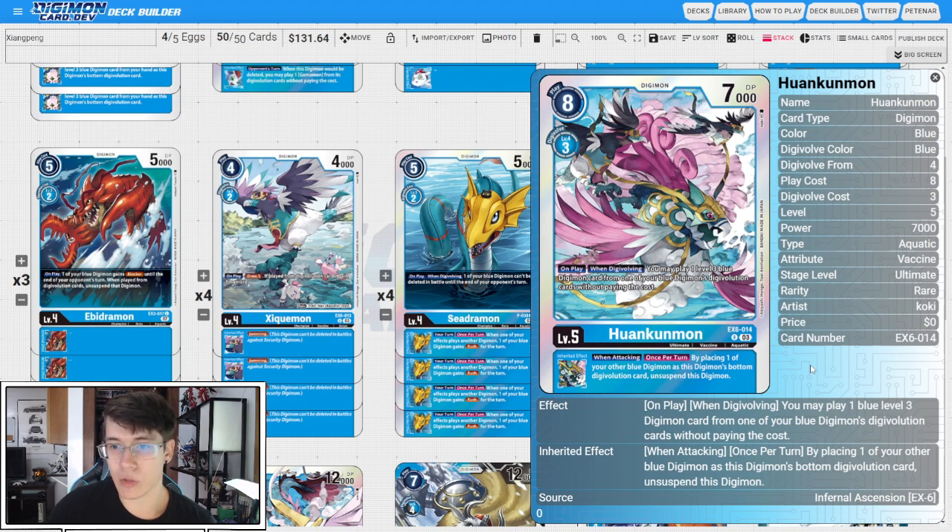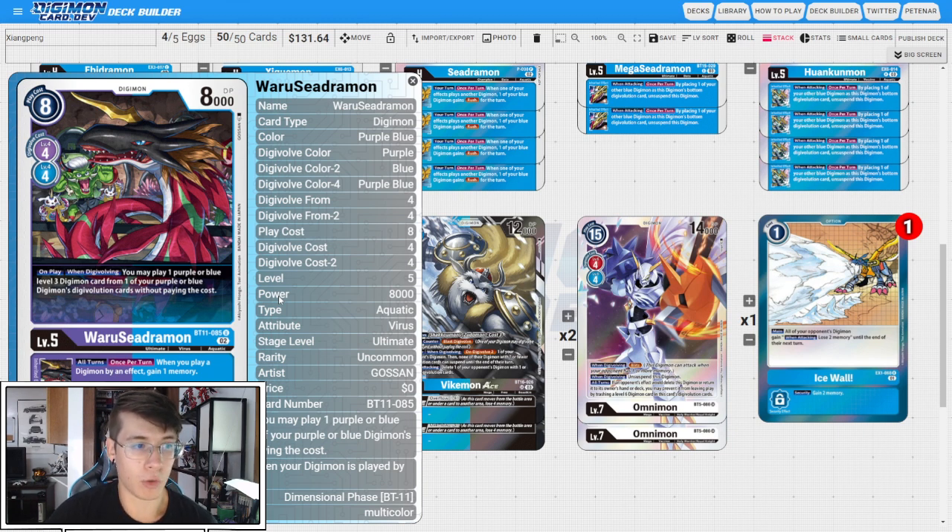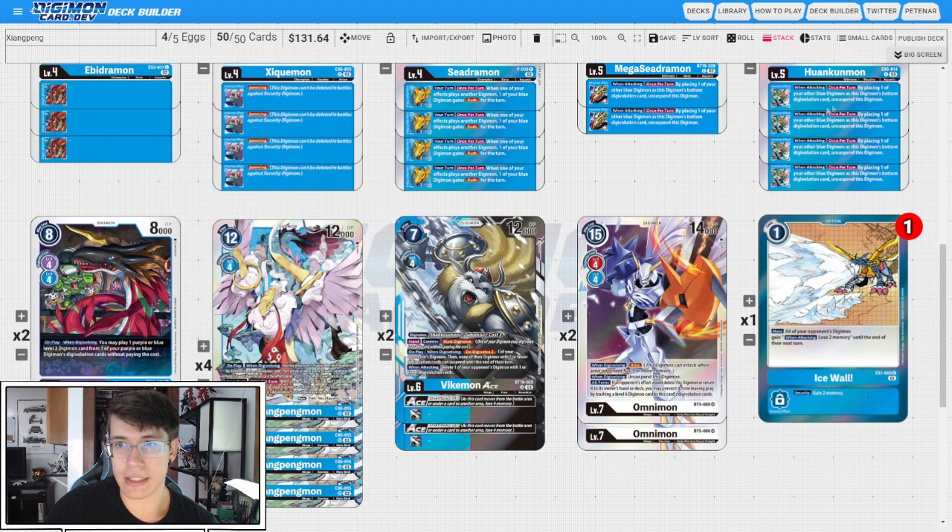Huan Kunmon: on play and when Digivolving, you're going to play a level three blue Digimon card from one of your blue Digimon's Digivolution cards without paying the cost. So you can play a level three out from this Digimon's own stack, or if you on-play this with our level six, you're also going to play out an extra level three. The Inheritable is the same as Mega Seedramon, so we have six instances of that Inheritable. Then we run two copies of BT11 Warrior Seedramon: on play and when Digivolving, play one purple or blue level three Digimon from one of your purple or blue Digimon's Digivolution cards without paying the cost. The extra one memory to Digivolve feels kind of bad, that's why it's at two. But we have six ways to play a level three out from our sources and six ways to get this Inheritable underneath our stack.